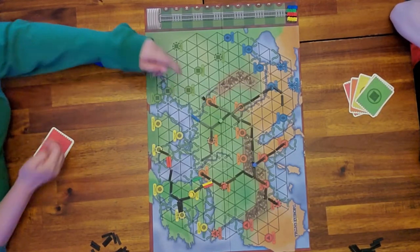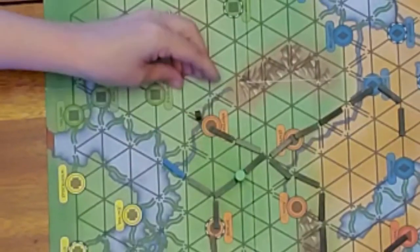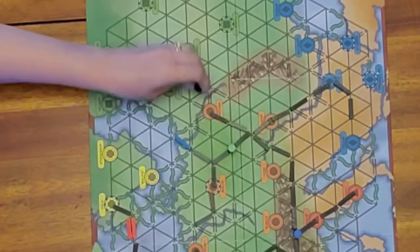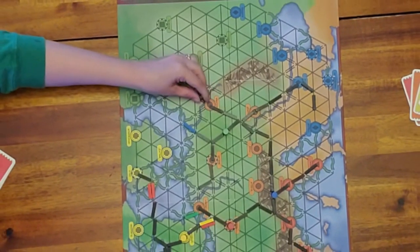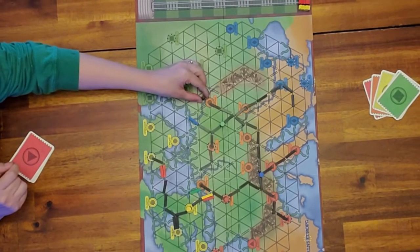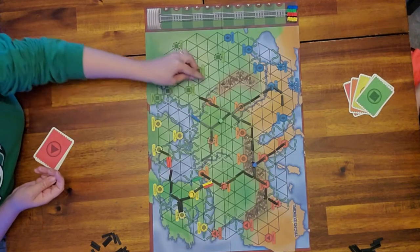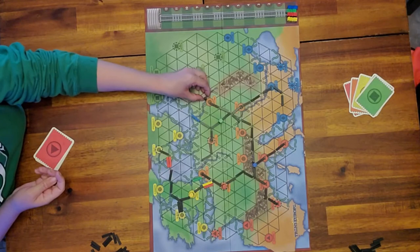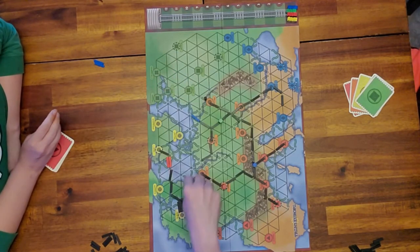Lily stood this road up — I'll explain why we do this. She already placed one piece; since this is a double road she can't place both at the same time. So we just stand it up to remember where she is, and next turn she'll put it down to finish it and add one more. This is just our own little rule because we find we run out of black roads.